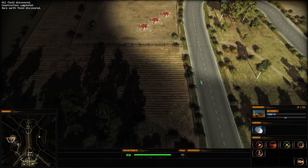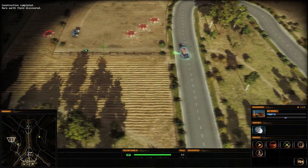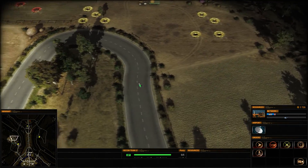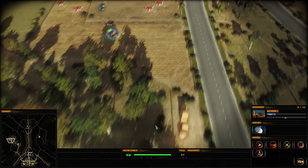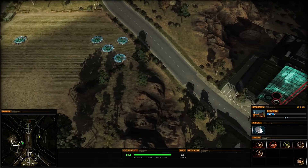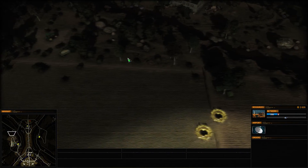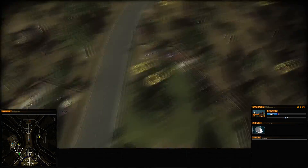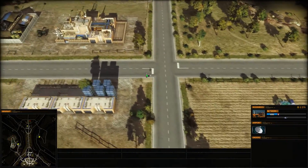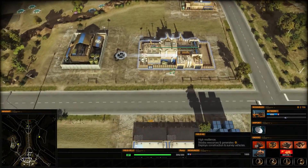There's more deep earth — or rare earth — up there. I'll keep calling it deep earth. Yeah there's more over here. This is a nice place actually, because it's got aluminium as well. Is there any other way of them getting up the tank? I think they can climb rocks. Alright, for now we'll just focus on getting to DEFCON 1.